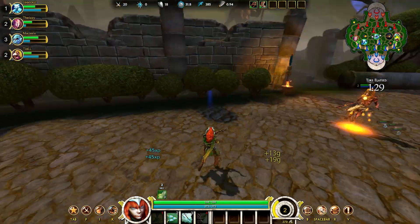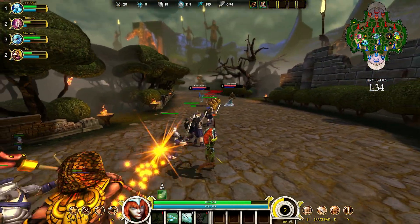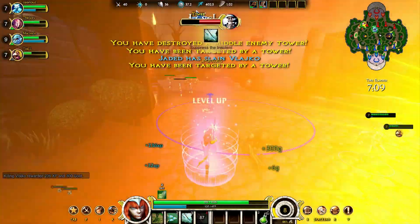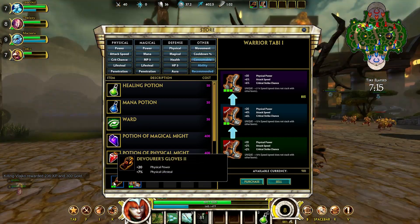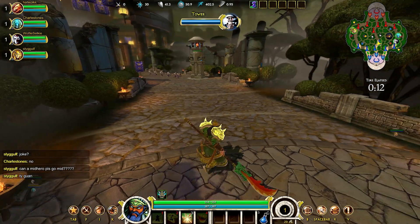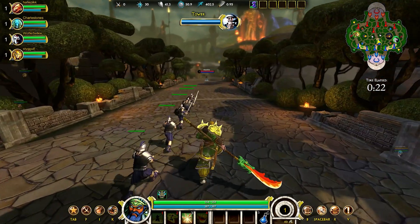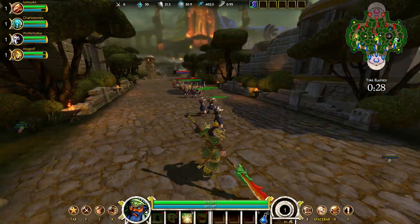Line of sight really matters and predicting where enemies will move plays a big role. The third-person view also limits your vision — you can't see anything behind you or to the sides. So ganking is much scarier. You do have a minimap for some vision, but if you have zero vision on someone you won't see them coming from behind. Also, there's no fog of war — it's all about what you can physically see. If someone's far away in lane and it's a straight shot, you can see them regardless of distance.